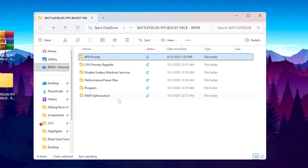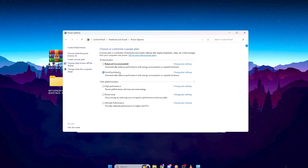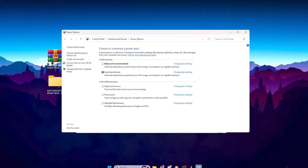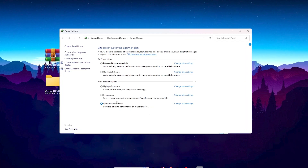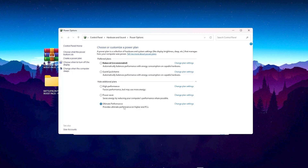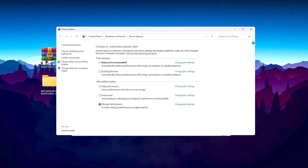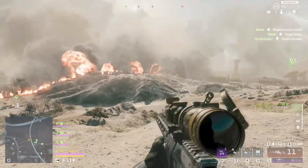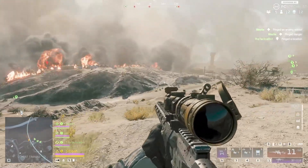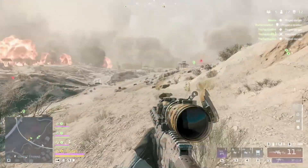Next, let's go into the Performance Power Plan folder. Run the Import Ultimate Performance Plan registry file. Then search for Power Options in your Windows search bar and select the Ultimate Performance Plan. This disables all power saving limits on your CPU and GPU, ensuring both components run at their maximum potential while gaming. It helps eliminate power fluctuations and boosts frame stability, which is critical for shooters like Battlefield 6 where every millisecond matters.